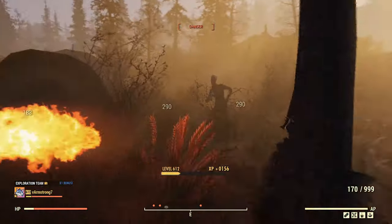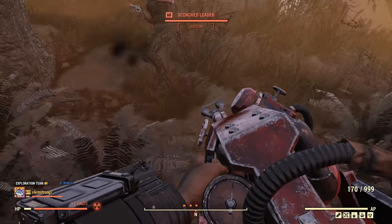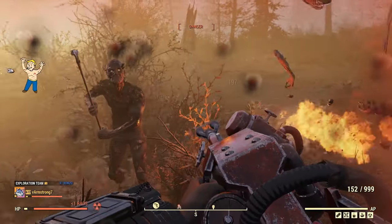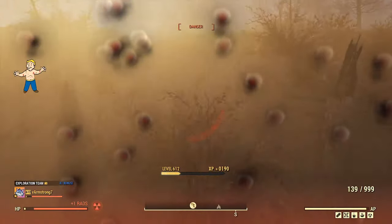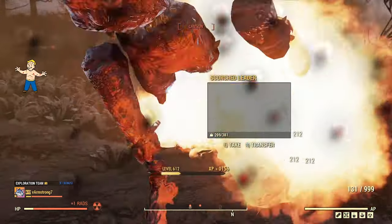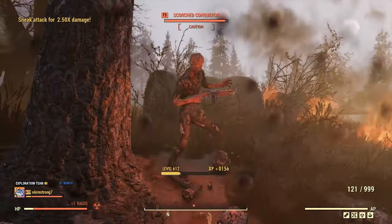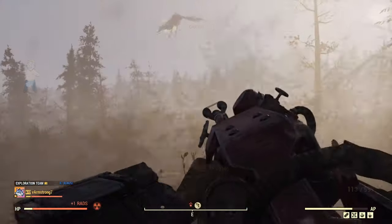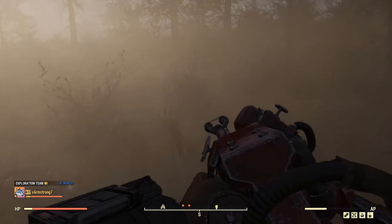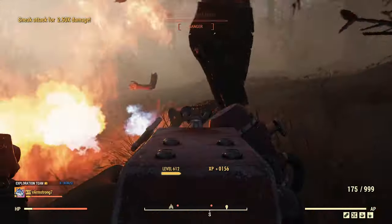If after attacking them you step away and the enemies don't change their direction towards you, or are still shooting in the same direction as before, it means they lost you and you can attack them once again — but always try to approach them from the side. Now let's hunt a Scorch Beast and have some fun in realistic mode afterwards, where all notifications are invisible and you gauge your sneaking status only by their behavior.